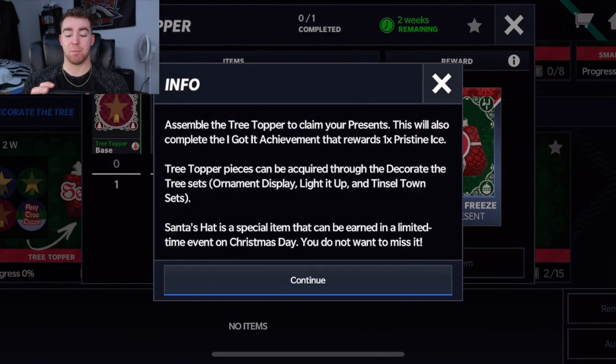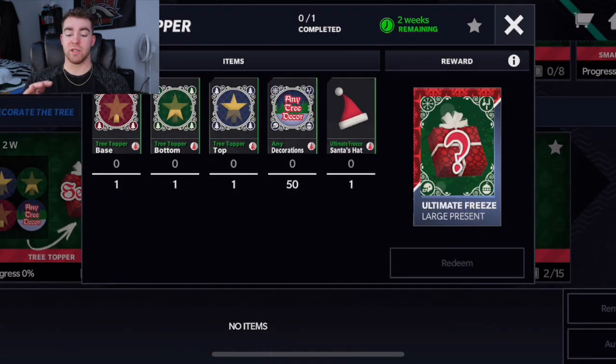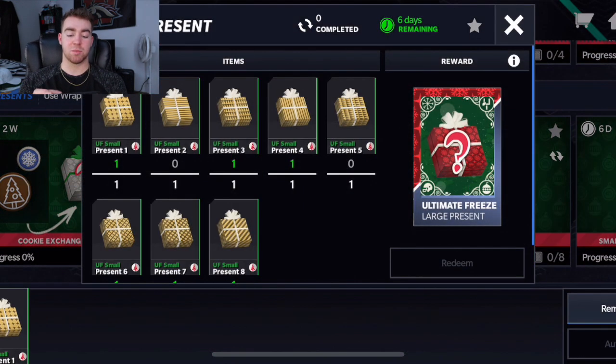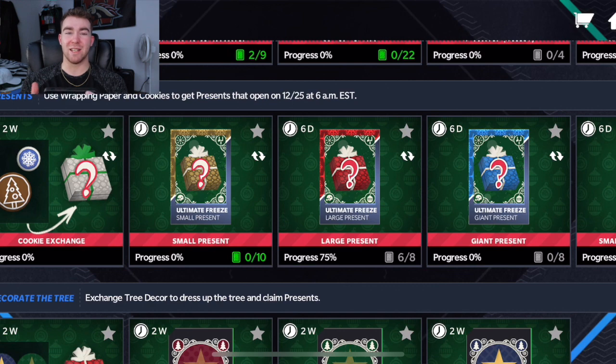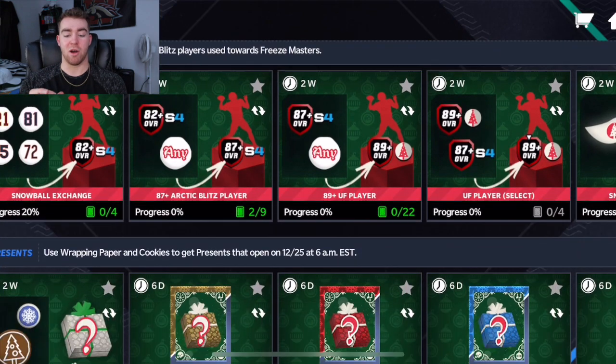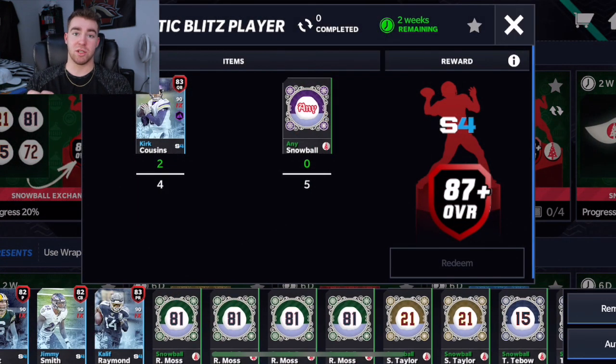Once you complete that set, you're gonna be able to get a large present with pristine ice, which is going to be really huge for upgrading those players. In terms of getting large presents, they are hard this year — I don't really like them. I watched Goose's video not too long ago and he said they weren't too fun, they were a little bit hard. Hopefully they get that changed for next year.